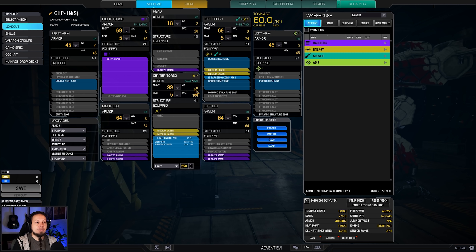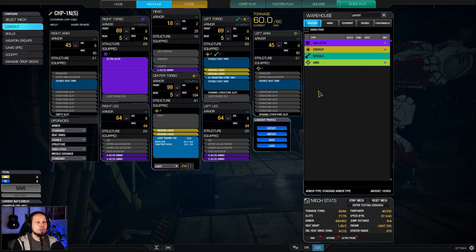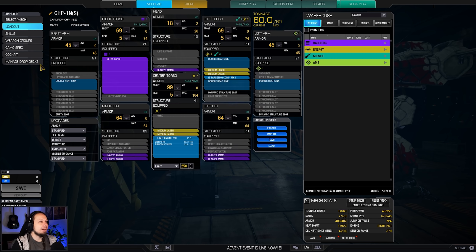The rest of the build is five tons of ammo for our Ultra Auto Cannon. We have a targeting computer for additional velocity, laser beam zoom range, and more critical chance. We also have a good chunk of heat sinks to keep the mech cold. We run 67.5 kph fueled by a Light Engine 250. It's not the fastest, but we use this mech to tank some damage — we don't have to be zipping around. We want to be in the brawl, taking and dealing damage.